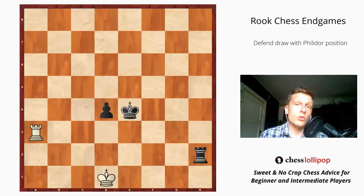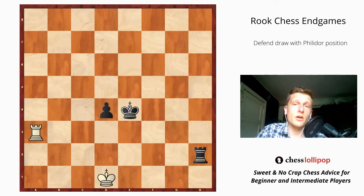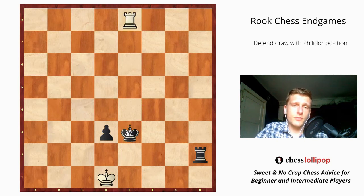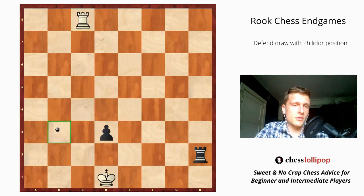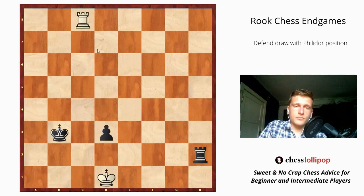Now if black wants to make progress, he should advance his pawn to d3, because if he gives a check, we just go king d2 and nothing happens. So he goes d3. Now the black king has no square to hide from checks from behind — we play rook a8. After king e3, we attack the pawn, so the king goes back. We give another check; if king d5, another check, king c4, another check — we will be giving checks forever.